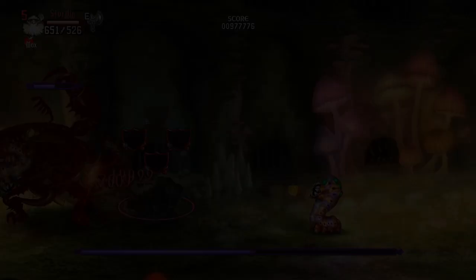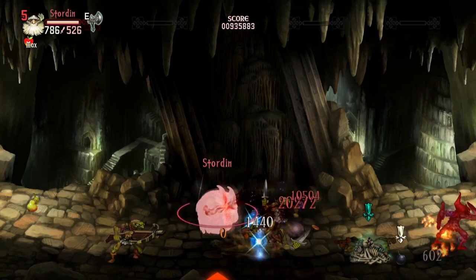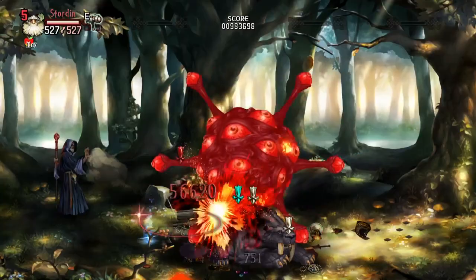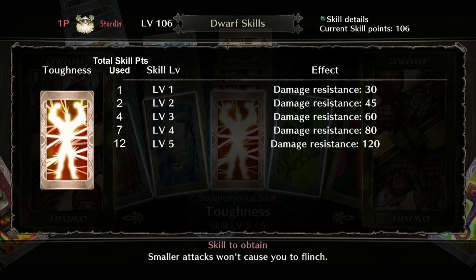The last skill is the Dwarf skill Toughness, a defensive passive that makes you less likely to flinch and get knocked back from incoming attacks. If you want to be up close and personal using Frenzy, this works well with Rock Skin so you can keep punching while taking less damage. The skill starts with 30 damage resistance at level 1 and at max level you can take up to 120 damage without flinching. This skill maxes out at level 5 for 12 skill points total.